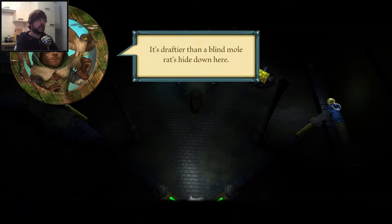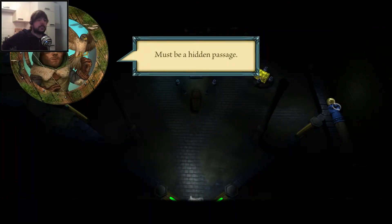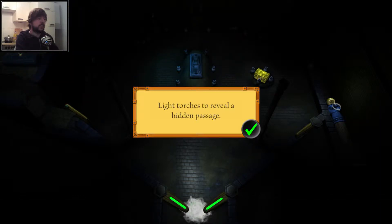It's darker than a blind mall rat's hide down here. Must be a hidden passage. A hidden passage — light torches to reveal the hidden passage.